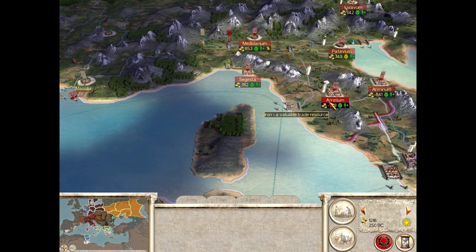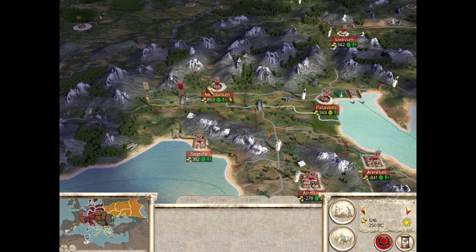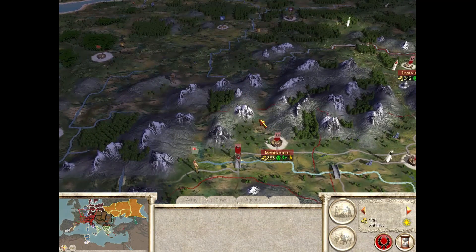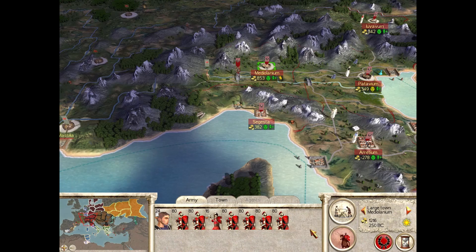Well hello everybody and welcome back to our playthrough of Rome Total War as the Julii. Last time out we fought off yet another invasion of Mediolanum, and I'm hoping now that finally we will be able to move forward and just knock them out. Their general did get away and I'm hoping he didn't run north because I'm going to head west.